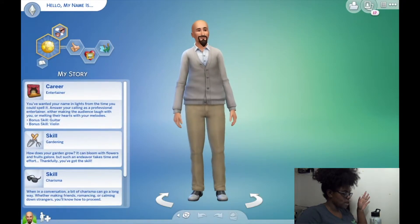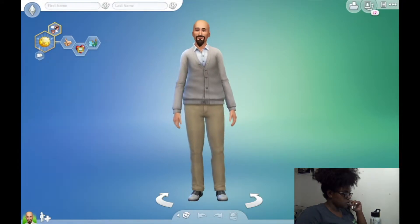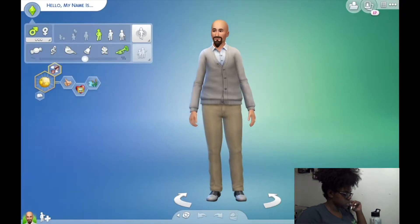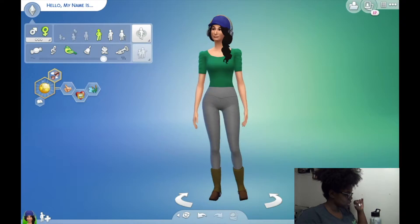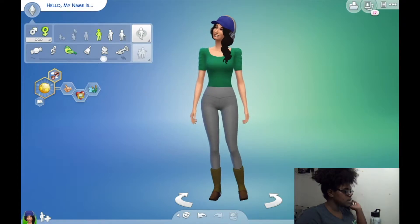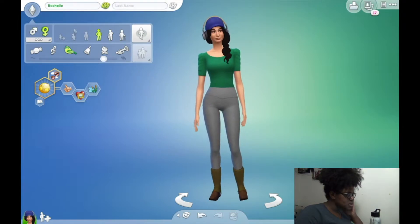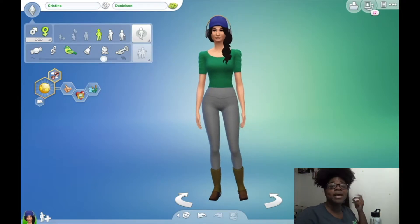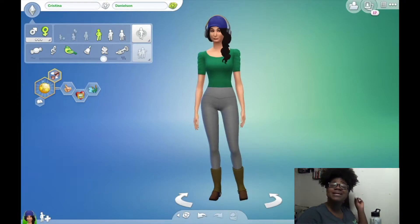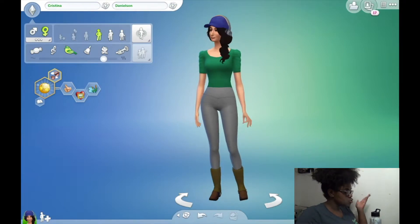We're going up here and changing the gender to female. This is what our mom is looking like. We're going to randomize her first name — not Rochelle, let's do Christina. So her name is Christina Danielson. That's our family name today.